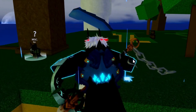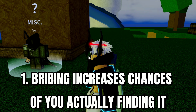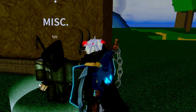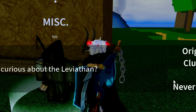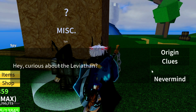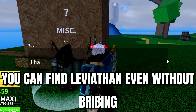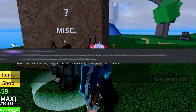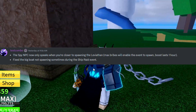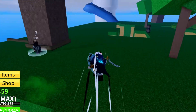First and foremost, the most important thing you need to do if you want to spawn the Leviathan almost 100% of the time is to bribe. You can get the Leviathan even without bribing, but the chance is very small. If you bribe and it says the Leviathan is out there, that's almost a 100% chance you can find it — the event has spawned.